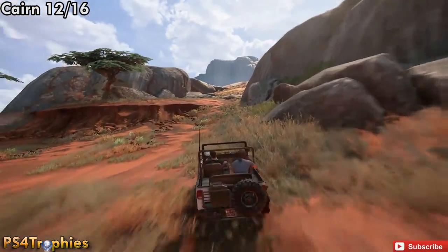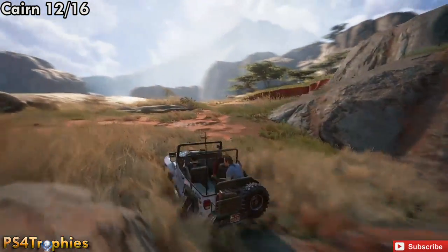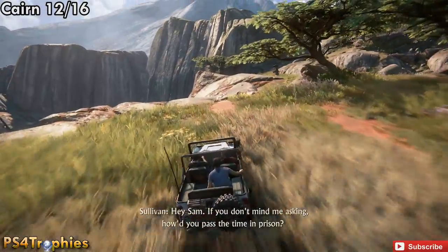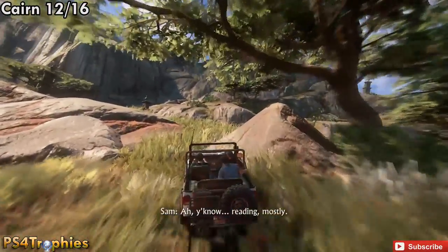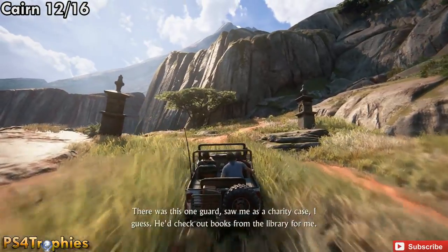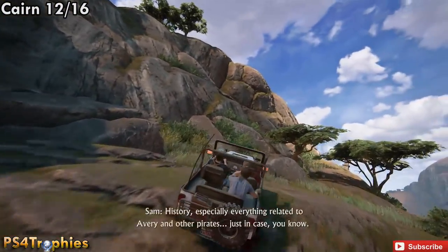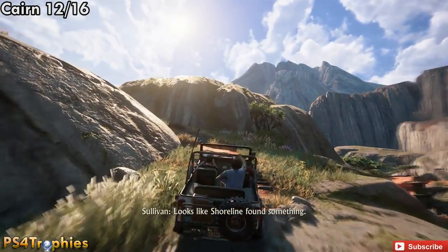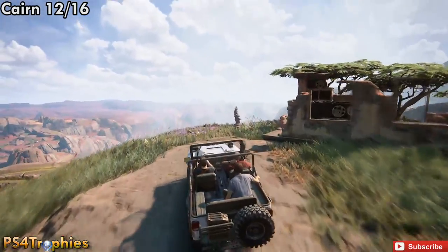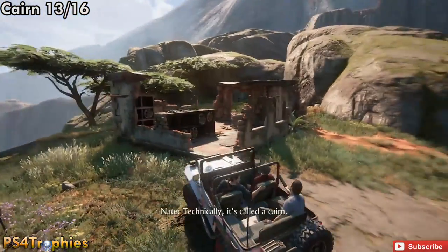There are a couple of ways to get up here — I'm going to go through the left side. This is going to wind around quite a bit, just keep following it. You'll see these little stone things here. Once you get to the top, there are some ruins, and right next to them is the Cairn.